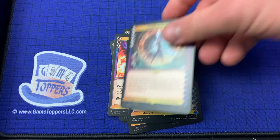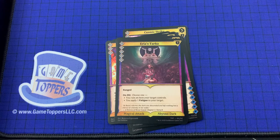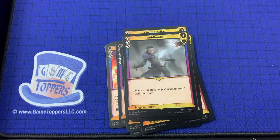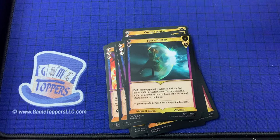Then we've got Continuum Blade — 5 cost, 3 and 3. When you plan this action, you may create a moment anywhere on the timeline and plan this action in the created moment. Magical attack, cosmic time. Arya's Tarka — we've seen that. Brace Yourself — definitely seen that. Amber Barrier. Sublimate. Arcane Bolt — 3 cost, 2 and 4. Ranged. Magical attack, arcane.